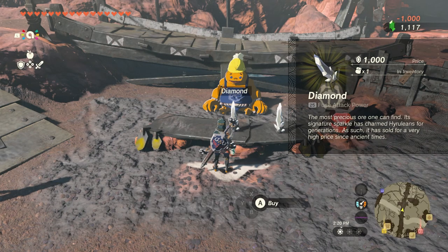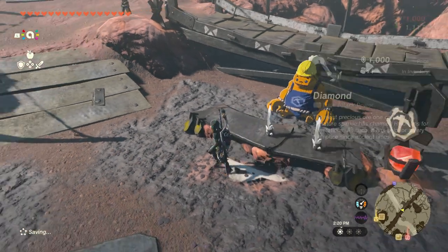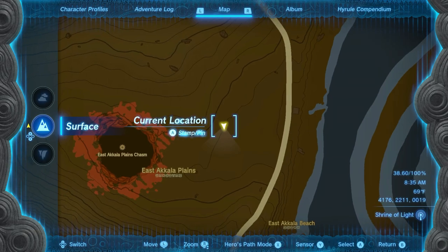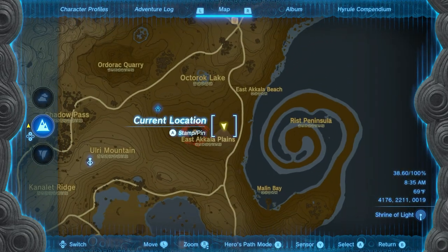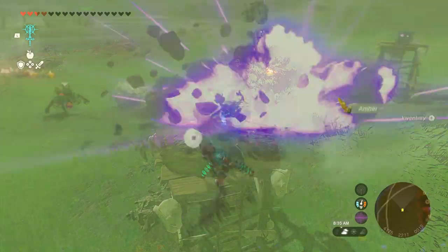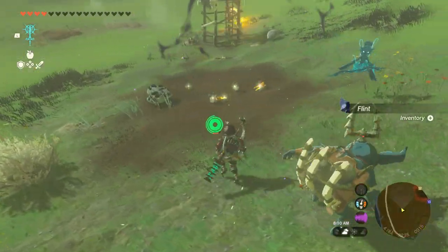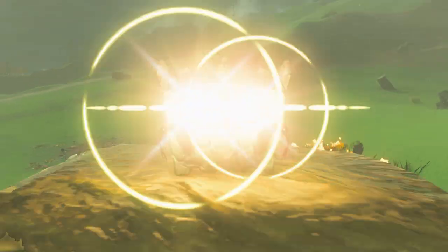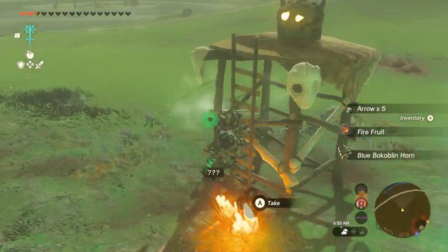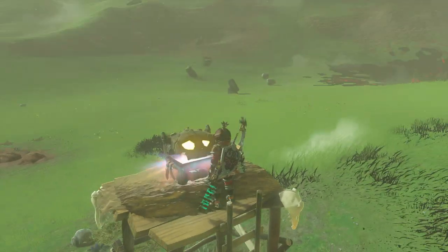If you want to dupe but you don't want to play that deep into the game, or you can't afford the 1,000 rupees, I also have a location of a sapphire for you. It's right here in the East Ackola Plains, beside the big gloomy pit. You simply need to take out some bokoblins and a battle talus miniboss, and you'll gain access to a chest containing a sapphire. You can simply duplicate this sapphire a few times, then sell the sapphires to afford a diamond.